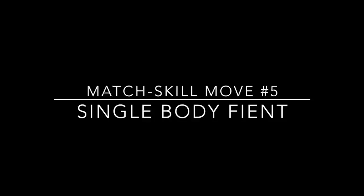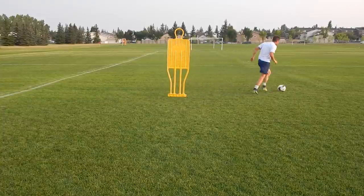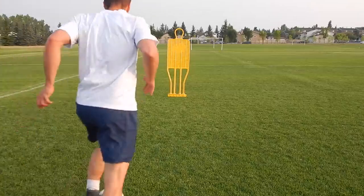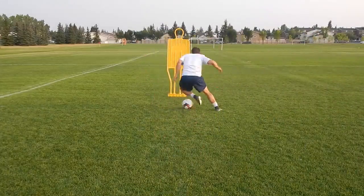Number five is a single body feint. You're basically making a hard step beside the ball. You're not just stepping — you're trying to shake the defender with your movement, so really throw the defender with your leg, with your body, and even your eyes.